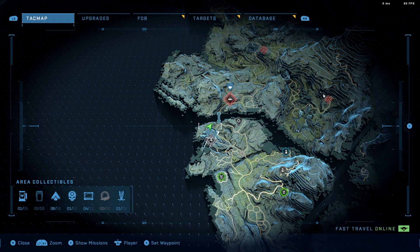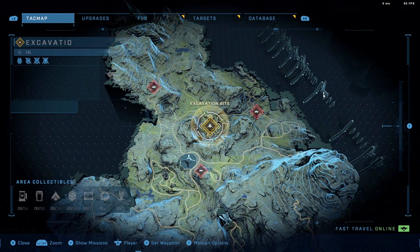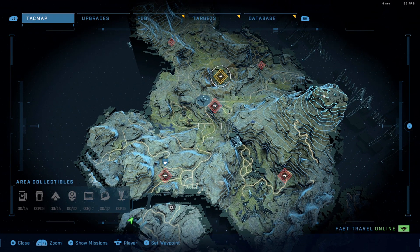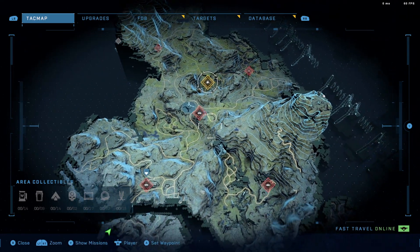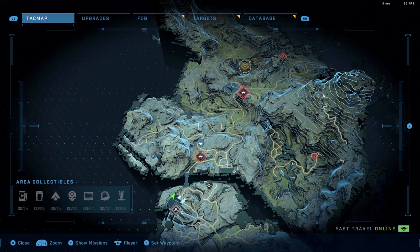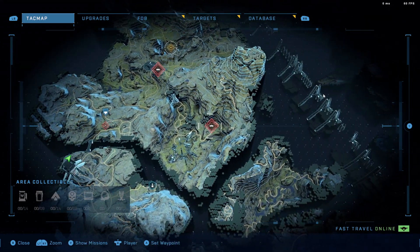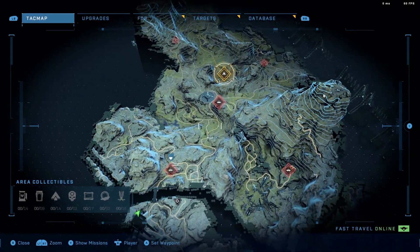We do have a new mission: go to the excavation site. Griffin's intel suggests that the Banished are looking for something at this excavation site — investigate and disrupt. I also see we have multiple FOBs along the way: one right here, one in the center, one off to the right, one at the north, and another one over here. Let's go take out a couple today. I'm thinking let's get this one in front of me, then take a journey over to FOB Delta and see what's going on over there.